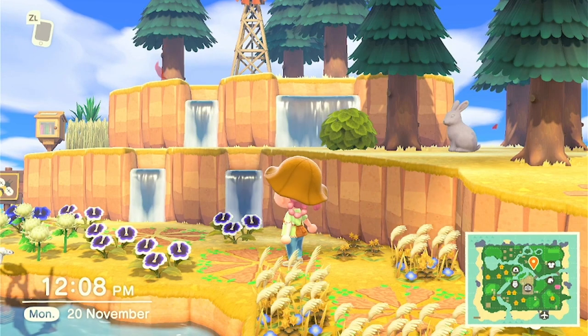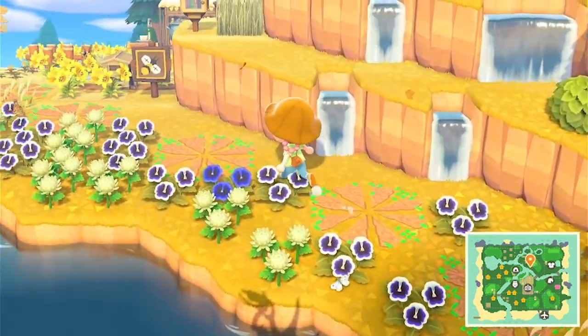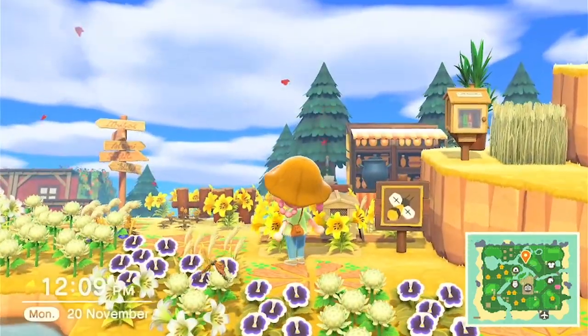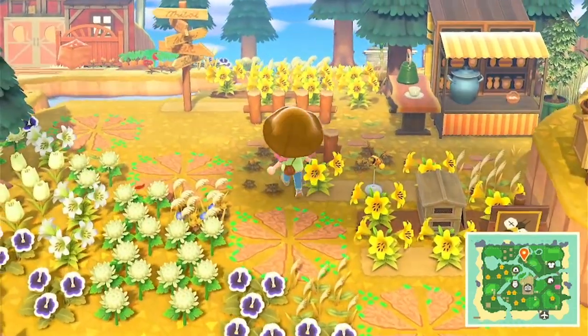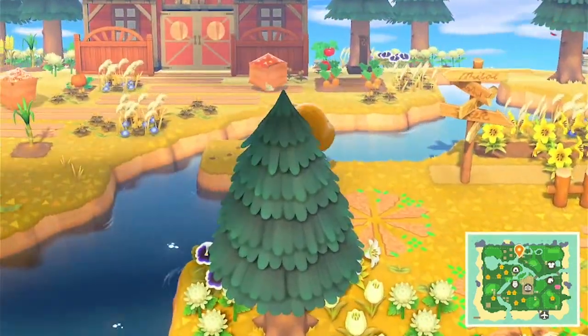My waterfalls, and look — there's another windmill. I got quite a few of those, they were my favorite. Here's my little honeybee area. We've gotta have some bee areas and some bees with all of these flowers around — who's gonna pollinate them?